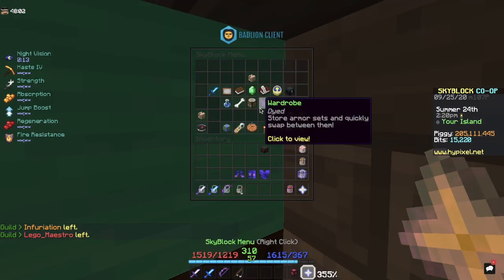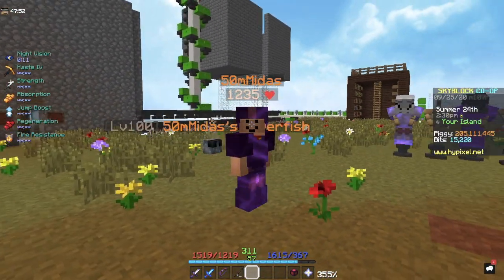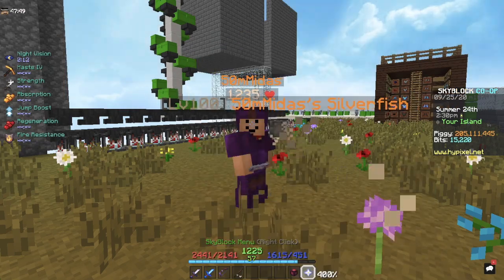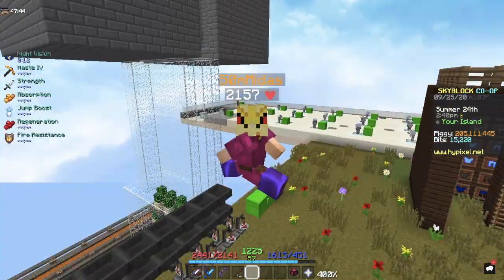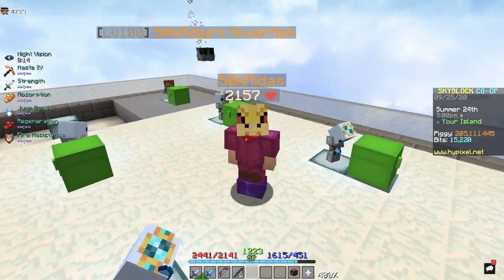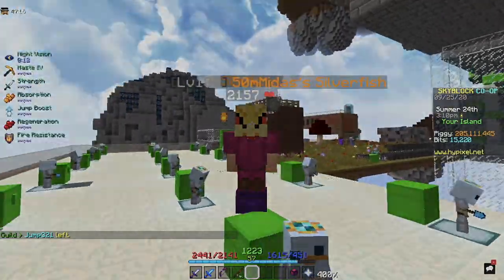Now I have my black set. You can also try a combination of different colors — for example, my superior set has pink on top and purple boots. I hope this was helpful and that you can use this to improve your own armor set.